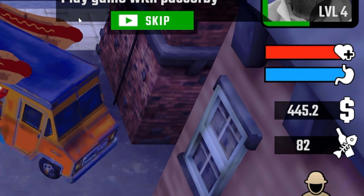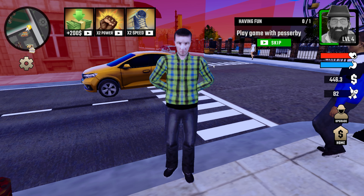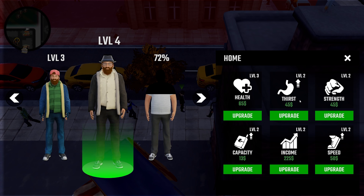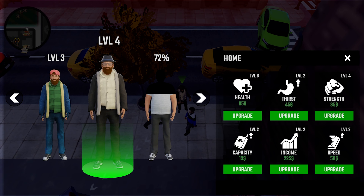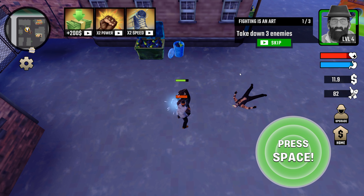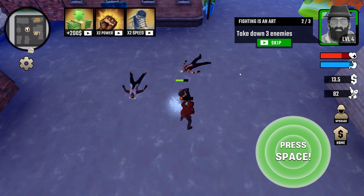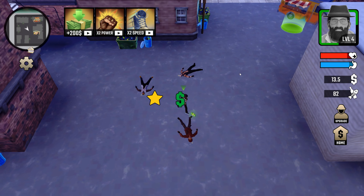Now we got to play a game with a passerby. I will pick the green one — quest complete. 320 dollars for that, easiest money I've ever made. Our next quest is to take down three enemies, so we're gonna upgrade our strength as many times as we can — now we're at level 10 for strength. Let's see how fast we knock these people out now. Knock him out — yep, he's going down quick. Second guy — he's got some good hits in but he stands no chance. We're just too powerful — and down. 150 bucks for that.